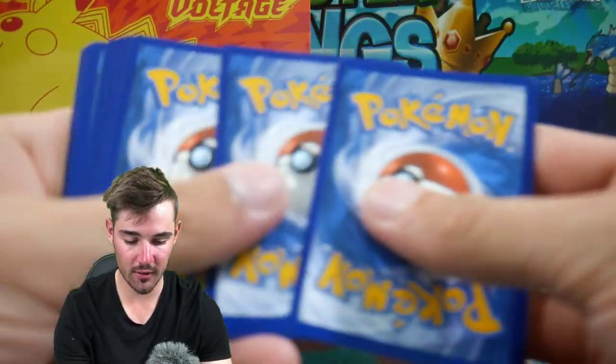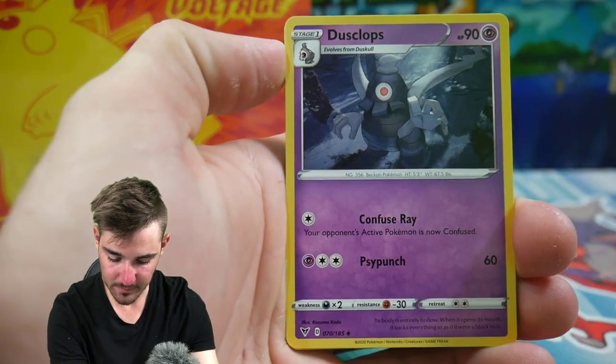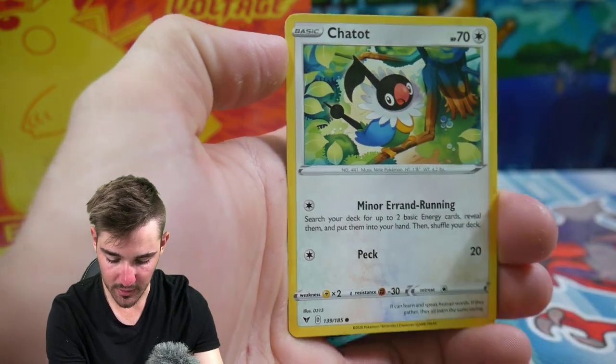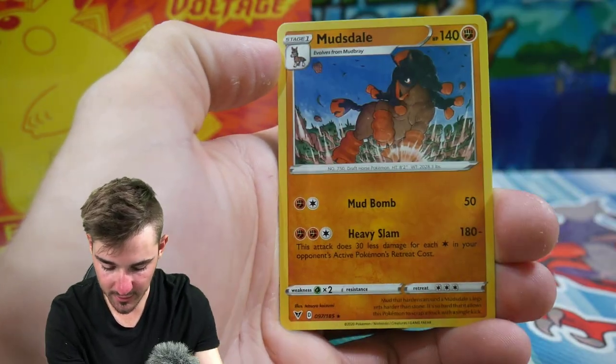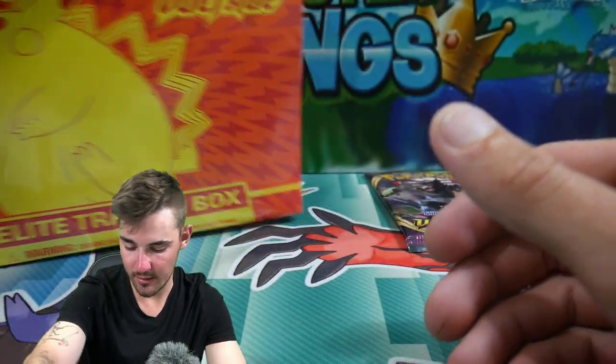Let's get this booster box out of the way. Four to the front — we have a Psychic Energy, Dusclops, a Rocky Helmet, Galvantula, a Exegcute, Chatot, Cloyster right there, Skiddo, a Flaaffy Reverse Holo, and a Mudsdale Regular Rare to finish off the first pack.